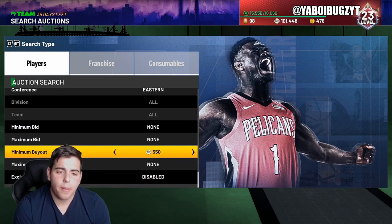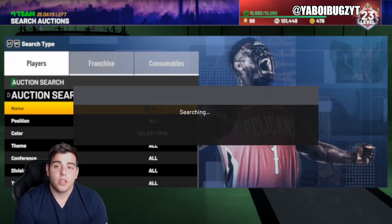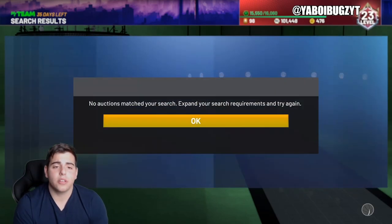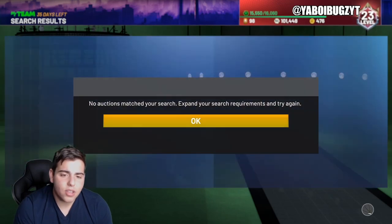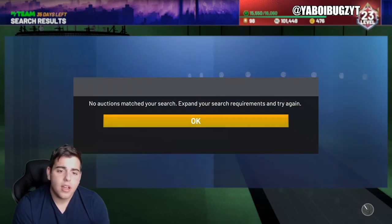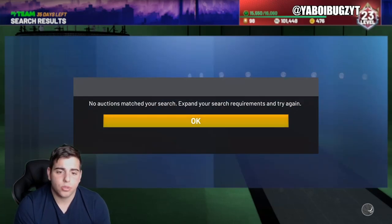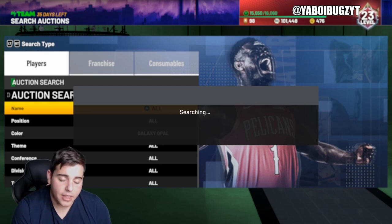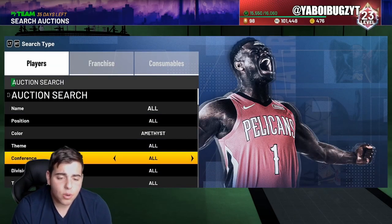I think the best filter right now is by far Galaxy Opal. I already saw a Galaxy Opal snipe today — I don't know how people throw Galaxy Opals up for 100K, but there is a chance. I'd say there is a Galaxy Opal snipe every hour. If you stay on this filter for an hour, you're most likely going to get a Galaxy Opal snipe. Then again, it's all luck.